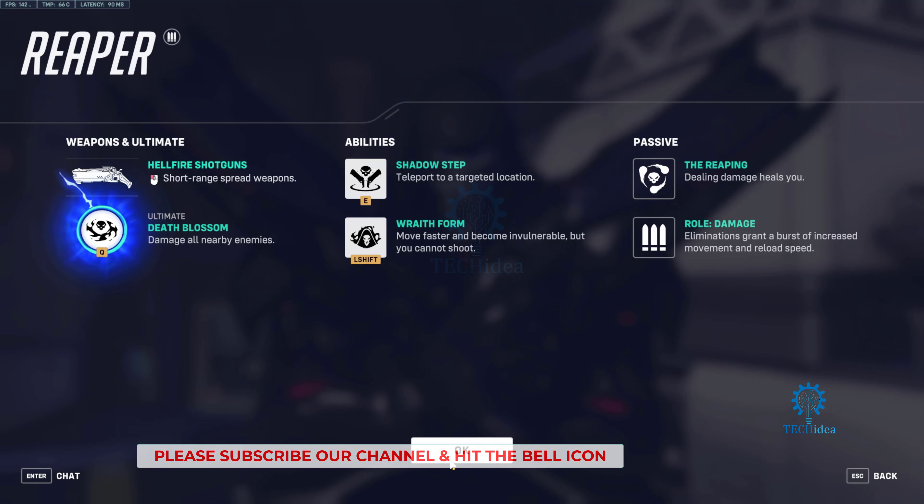He's got two abilities. One is Shadow Step — it lets you teleport. The other is Wraith Form, which moves you faster and makes you invulnerable. You can't shoot in this state, so it's basically used for escaping.